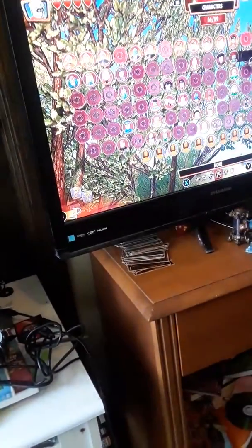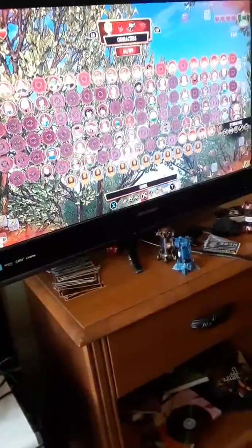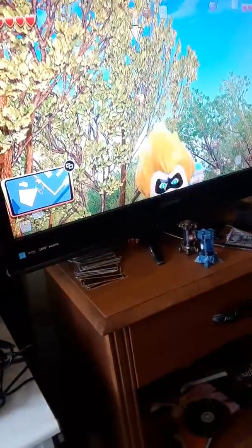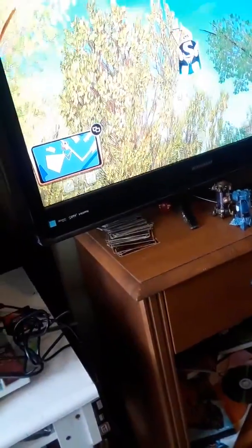I need a flying character, so let's switch to Syndrome. Let's switch to Syndrome and grab that gold brick that's up there floating right there.